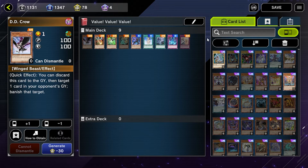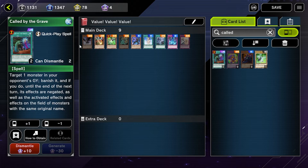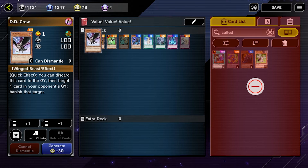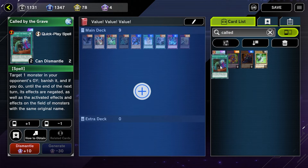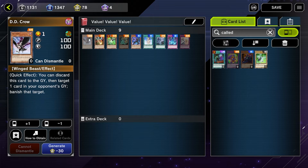First we're going to talk about DD Crow. Simply put, it is your budget version of Called by the Grave, though it's mainly just getting rid of floaters out of the graveyard and banishing them. Called by the Grave can also negate, making it a little more flexible. If you do have the mats, Called by the Grave will be the better card, but DD Crow does have its uses.